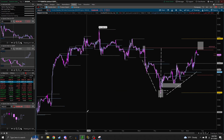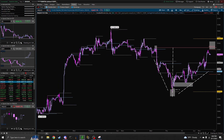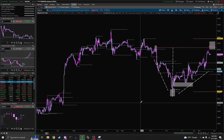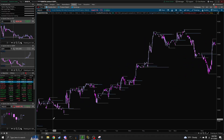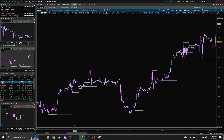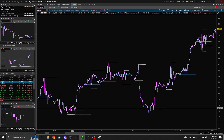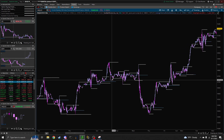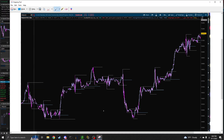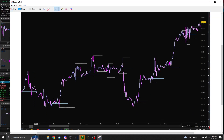For market maker models in general, you can go way back in time — like 90 days for example — and from this point on look back and find all the market maker models that exist. Don't be concerned about where it ends; just know that it does somewhere eventually, and then it's going to go back to the people that were chasing it.